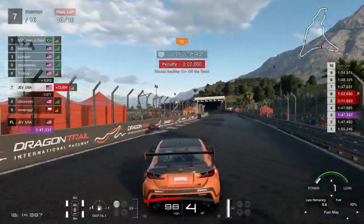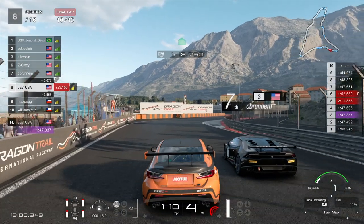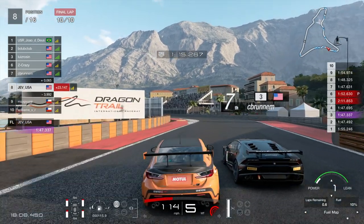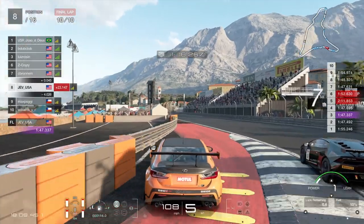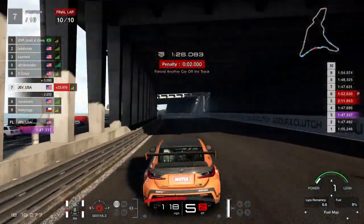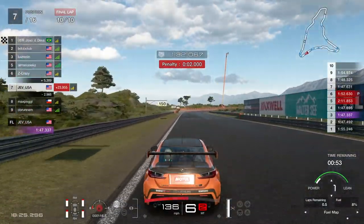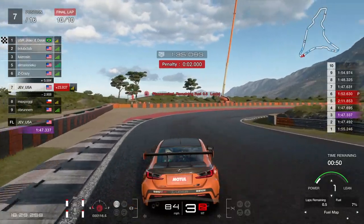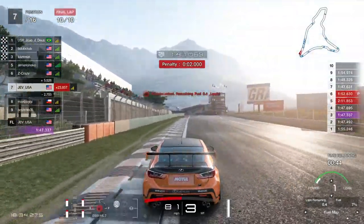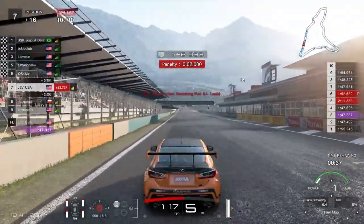A two second penalty for me - how? I'll defend him here as he goes over this curb, because it does throw you a little bit to the left. But the way he turns back in on me here is completely unacceptable and there is no need for that. He goes into the wall and I get a two second penalty. That's pretty crappy from him - that's three times in this race he's turned into me or hit me. I come home in seventh place - a pretty insane race.